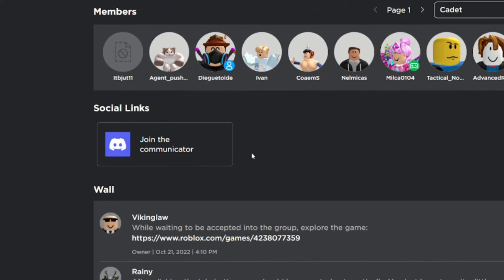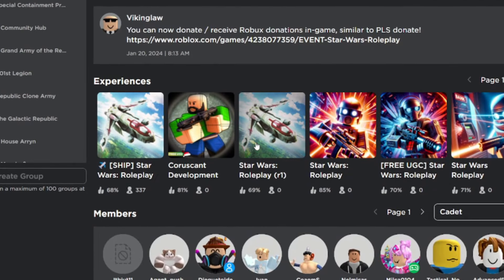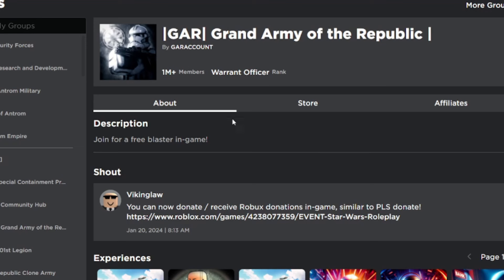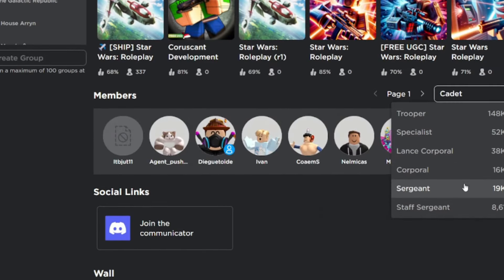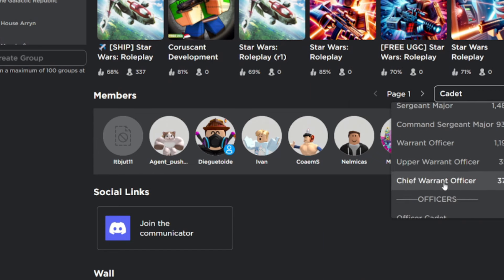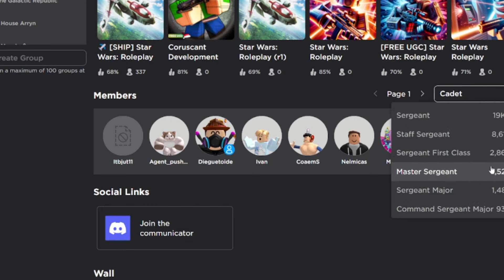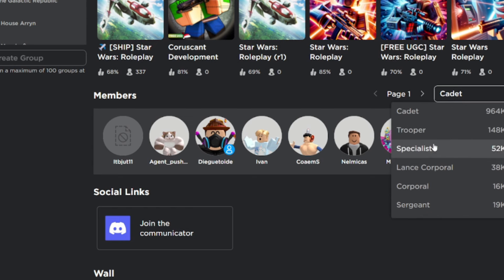Cadets basically have no power whatsoever - you don't have a gun or anything. Once you're in the group as a cadet, you're going to want to rank up at least a little bit, because most divisions have a rank requirement to join. I'm currently Warrant Officer, which is one of the higher ranks. I would say you need to be at least a Specialist or Lance Corporal to join a division.